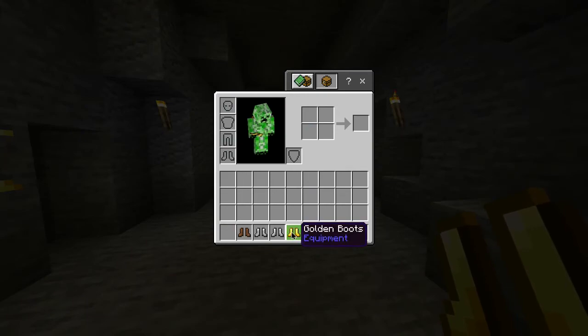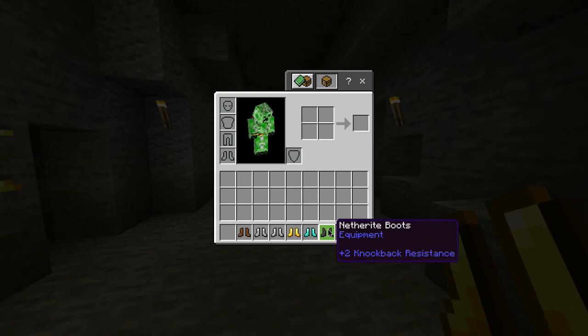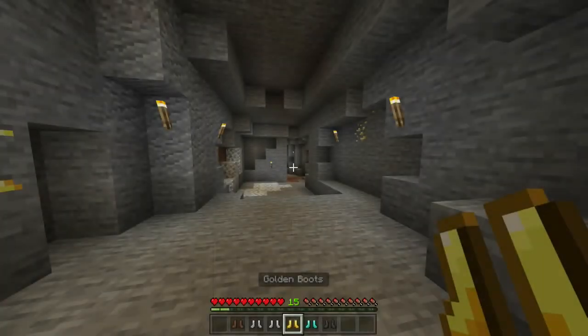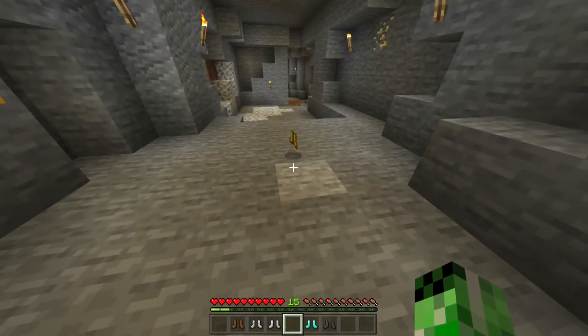Also in this game, alongside the golden boots, you have leather, chain, iron, diamond, and netherite boots, all of which have different durability. But for now, you have yourself some golden boots.